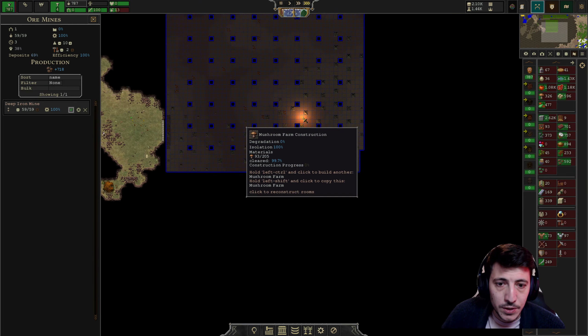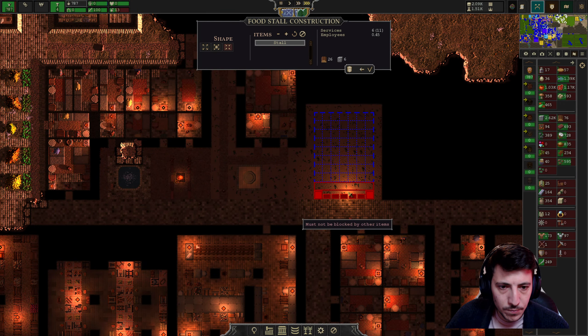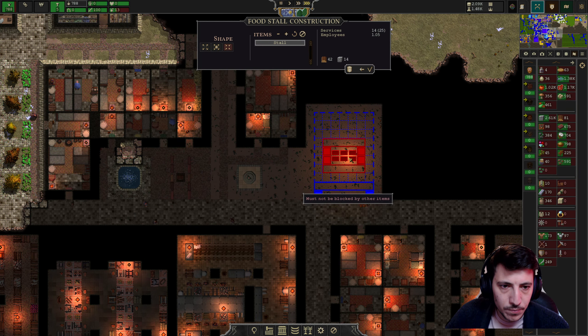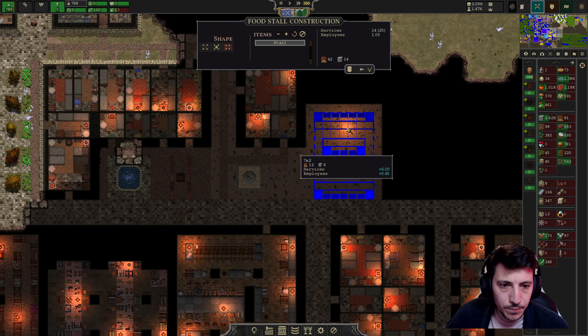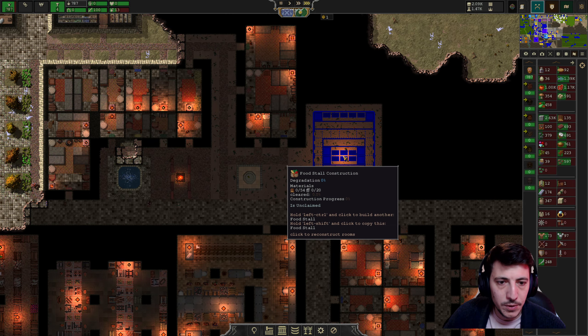We were going to put some markets into this little space here. This would be under distribution and I think I'm going to put both a food stall and a market here. Let's do something like this — food stalls, build this.